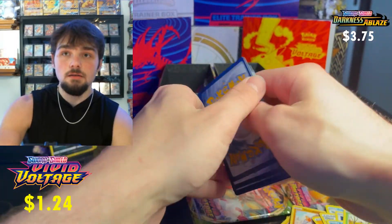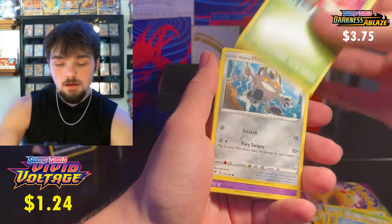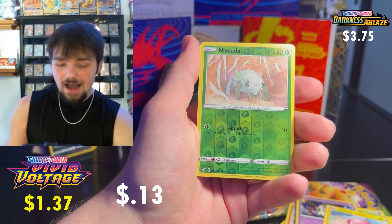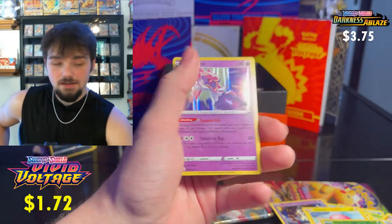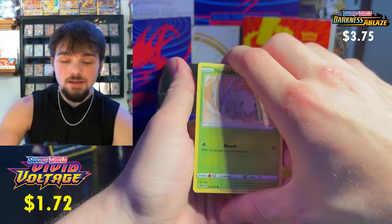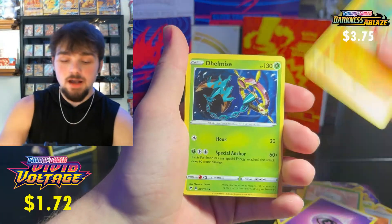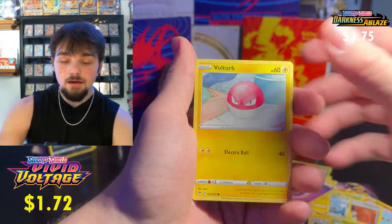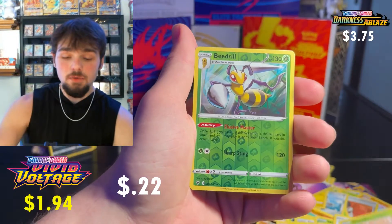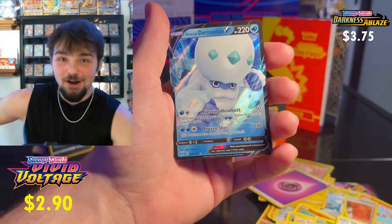We haven't got a single hit from this ETB yet and I'm getting scared. Seventh pack: Yanma, Galarian Meowth, Duskull, multiple Voltorbs, a Nikado reverse, and a hollow Diancie. That's just a hollow — still no real hits. Second to last pack: Shuckle, Dumb Eyes, Trump Card, multiple Nidoran, Voltorb, Roggenrola, Whismur, a Beedrill reverse, and a Galarian Darmanitan V!